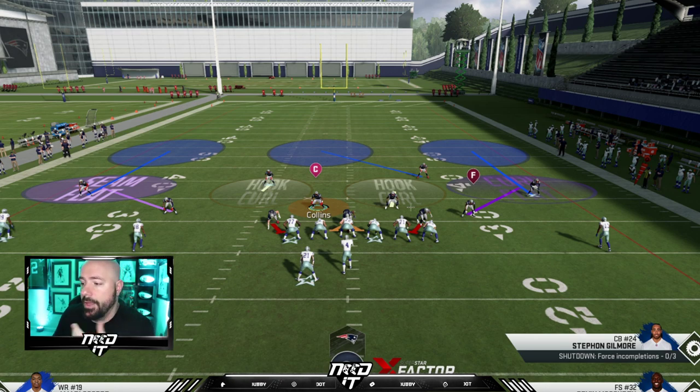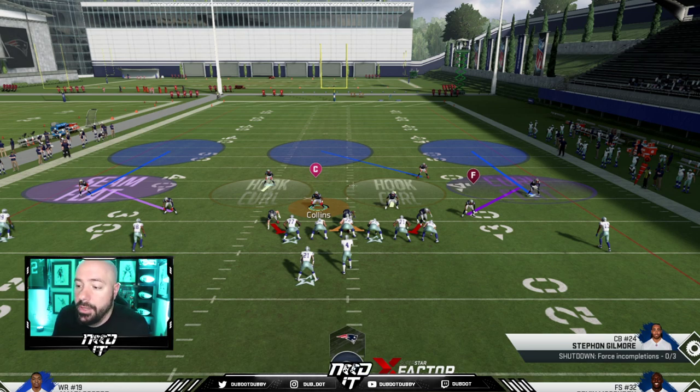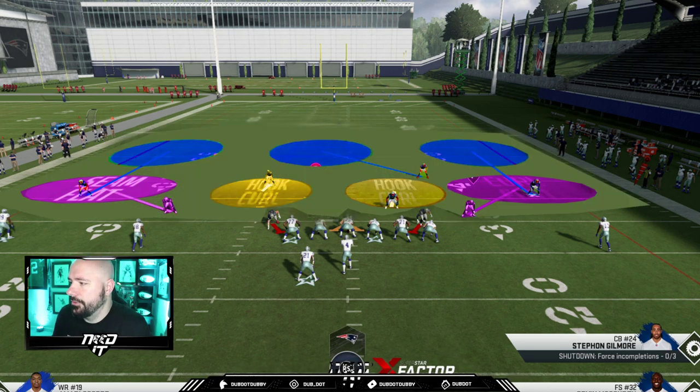We have three down linemen and two purple zones — they could be cloud zones or seam flats. Then you have the three deep blues and two yellow zones. You have to assume that one of those yellow zones is going to be their user, so that's unpredictable. You have to understand where their user is and what they're doing. I want to show you guys what I mean by moving these zones.